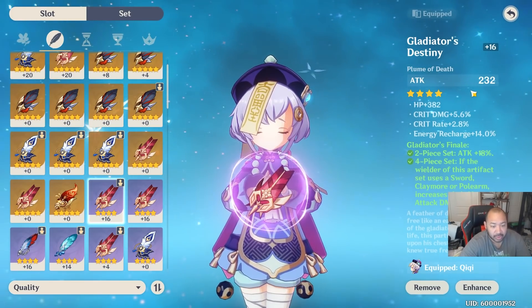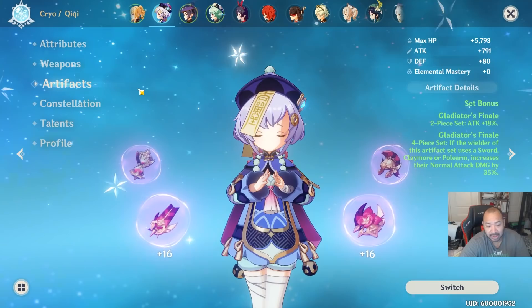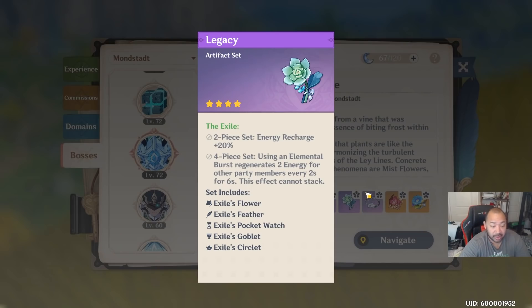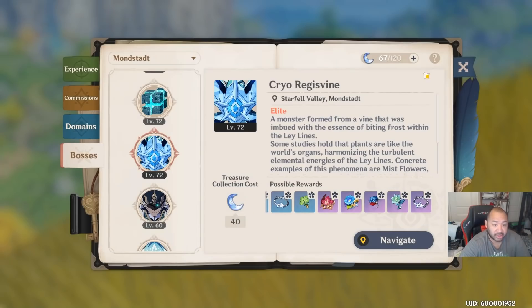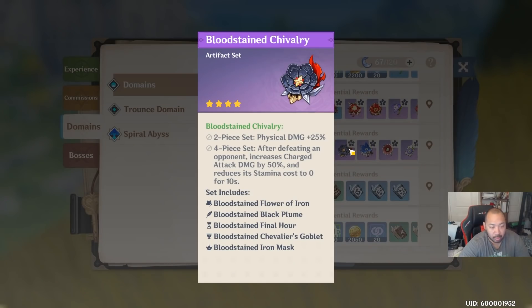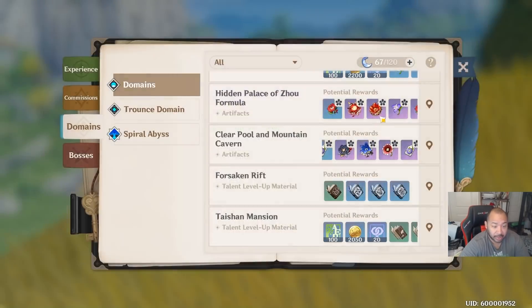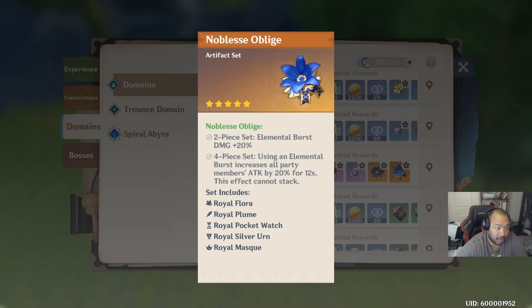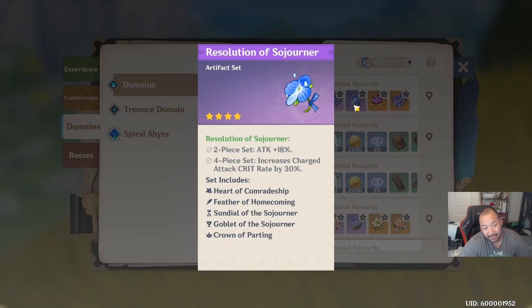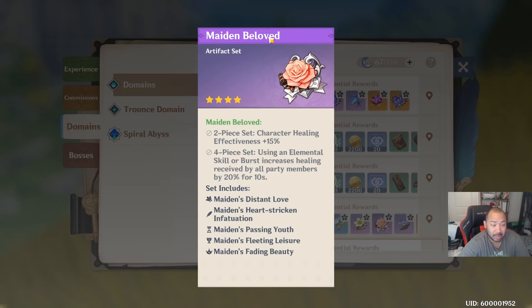In terms of artifact sets, the sky is the limit. You can go Gladiator for DPS, Exile for energy recharge and ultimate spam, Berserker, and so on. Pre-Adventure Rank 40, for a DPS build you can look at Bloodstained Chivalry or Noblesse Oblige — Noblesse Oblige is good if you want to buff your party when Qiqi ults. Martial Artist and Heart of Bravery are also very good options because of the raw attack percentage increase, plus the 4-piece set bonus increases damage by 30% against enemies with more than 50% HP.